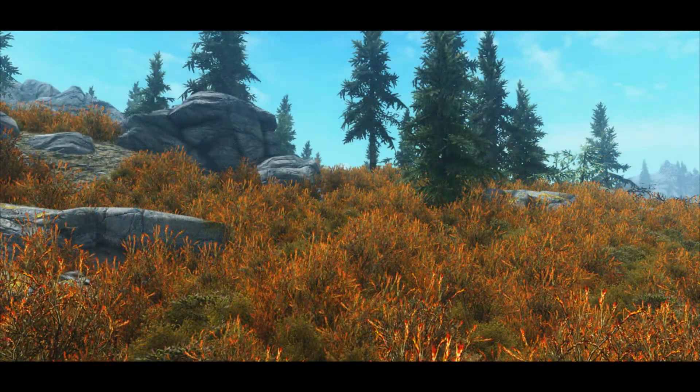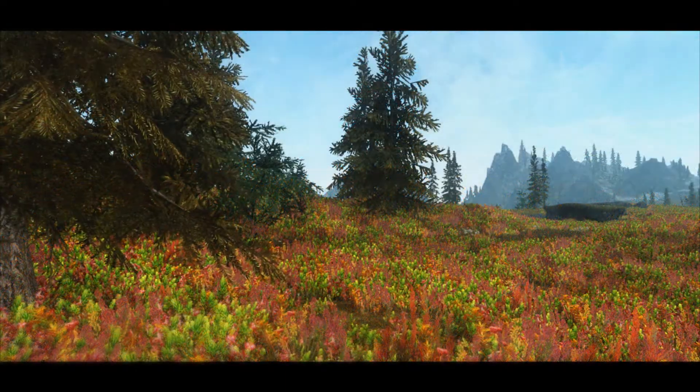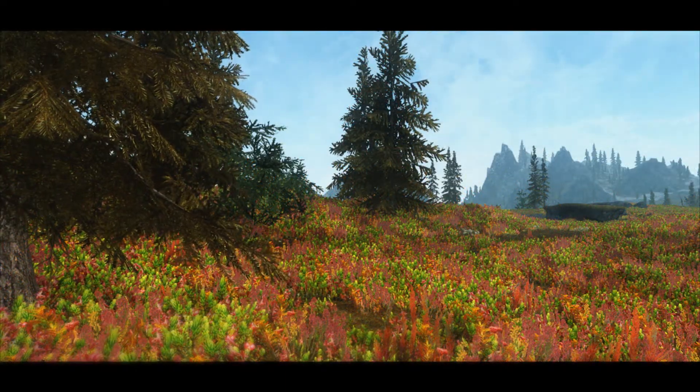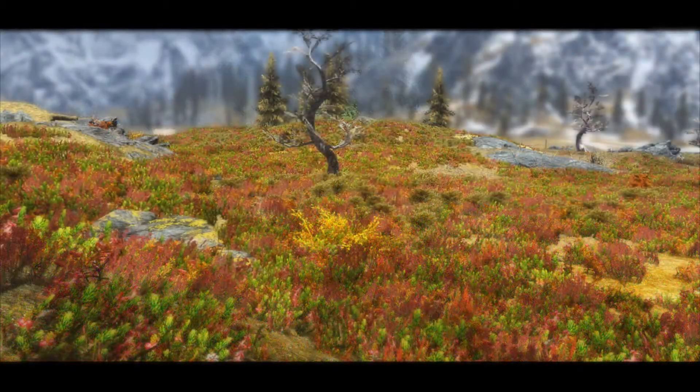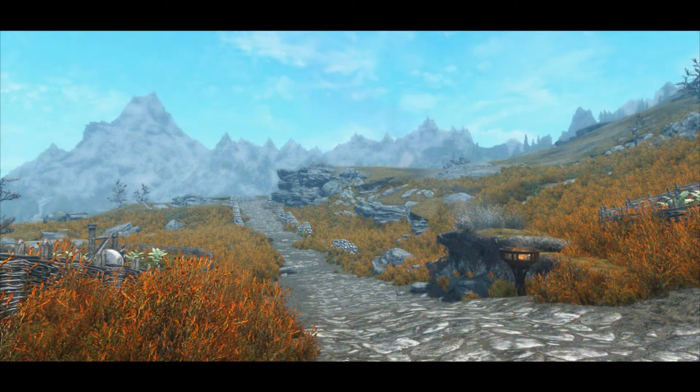The density of the grass in Skyrim can be affected by an INI change found in the Skyrim Prefs INI — that is iMinGrassSize. Usually that is set at 20 for the vanilla game, but increasing this value can reduce the amount of grass that you see and improve performance.